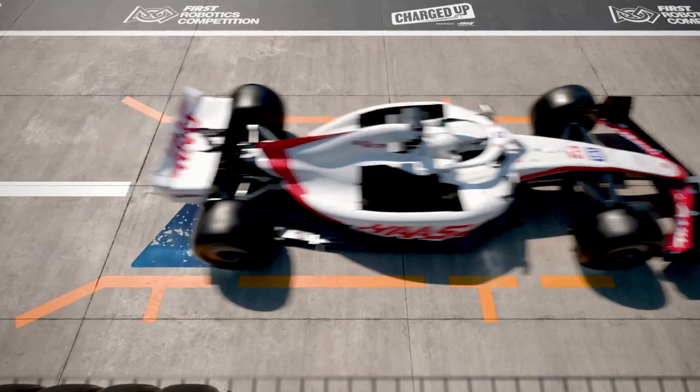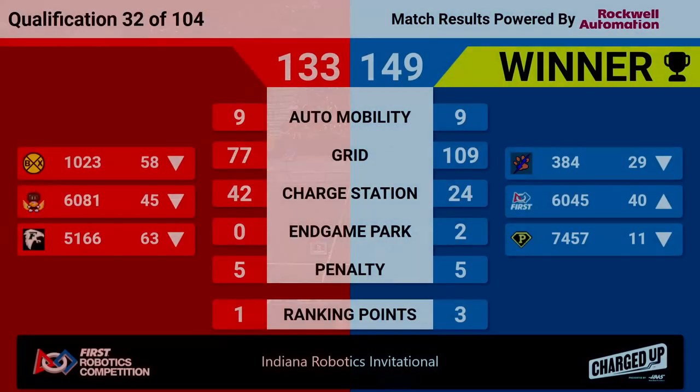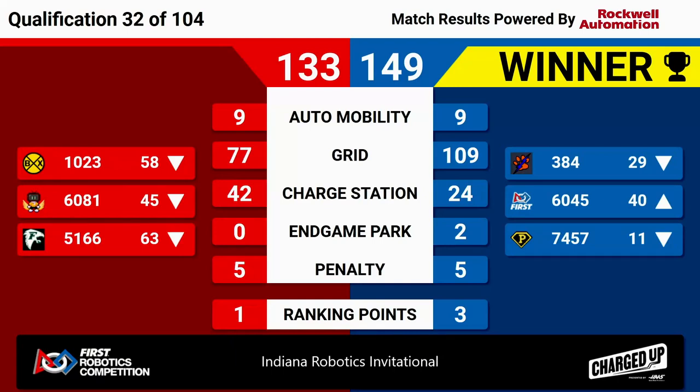Match 32 final score indicating a Blue Alliance victory: 149 to 133. Blue Alliance takes home the win and also picks up one of those bonus ranking points for their five links in their grid. Red Alliance does not walk home empty-handed — they did get their bonus ranking point, though that was for the charge station. They scored 42 points on that charge station, needing only 26 for the activation bonus.